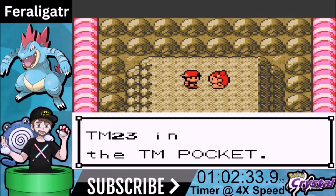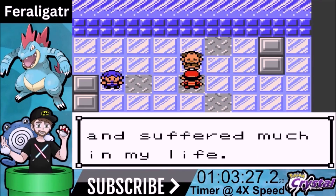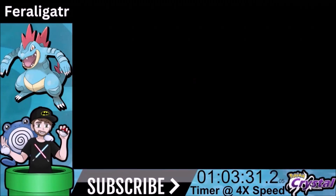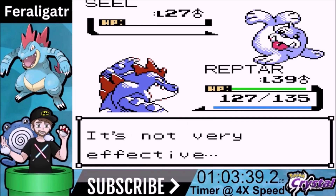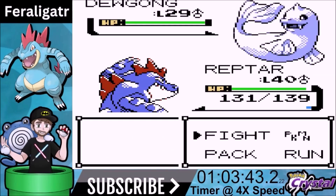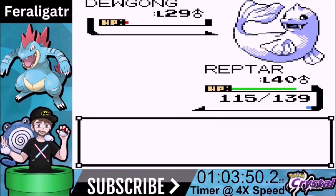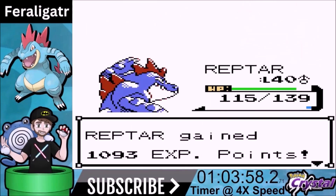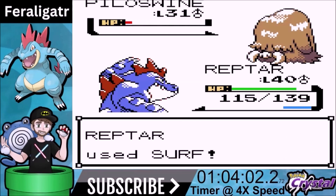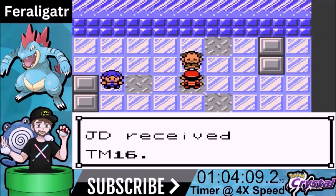We progress on to face Pryce — the ice gym leader. We are resisted to a lot of his stuff because we're water type, so Pryce isn't gonna be too big a headache. Pryce comes out with Seel — surf is a two-shot, his attacks do about eight damage. Dewgong comes out, we go for Dig — it's gonna be a three-shot, so we switch to Bite. Dewgong has Rest and uses it. We get the knockout and the last Pokemon Piloswine — Surf is a one-shot on Piloswine. Pretty easy walk in the park, we get the win.